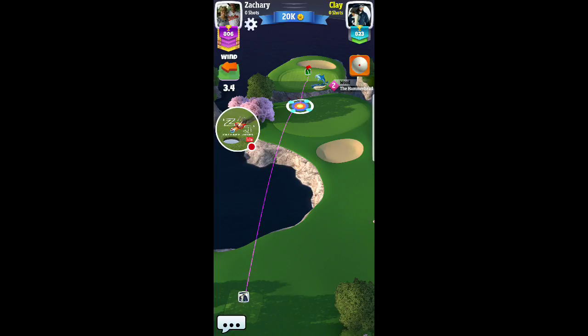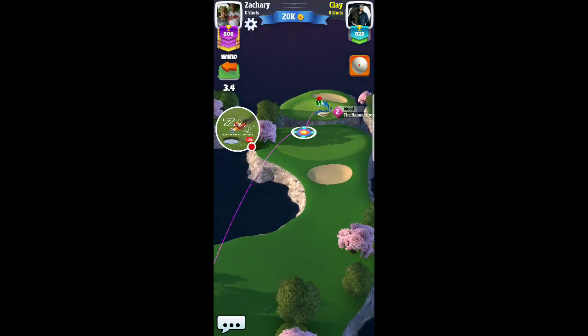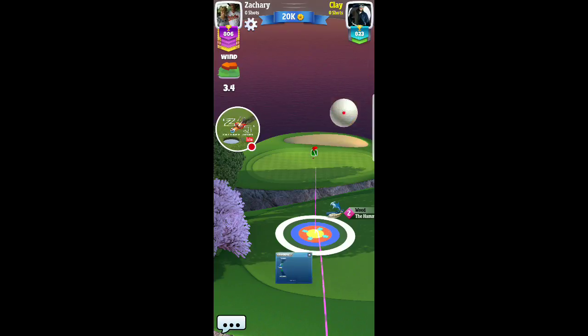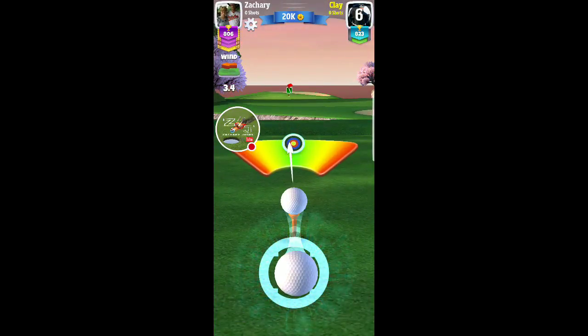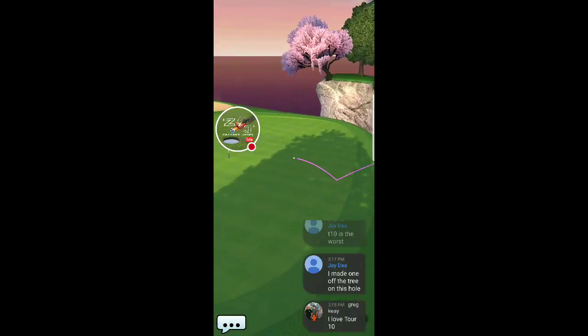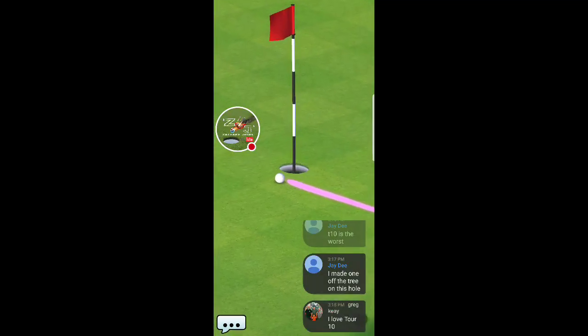Now with Viper — I believe it's 1.4 per ring on this hole. One of the things I always do is play 30 percent extra wind here. So if the wind is 3.4 for instance, I'd play more like 4.5 to 5 miles per hour somewhere in between there, then use my max club adjustment which is 1.4.